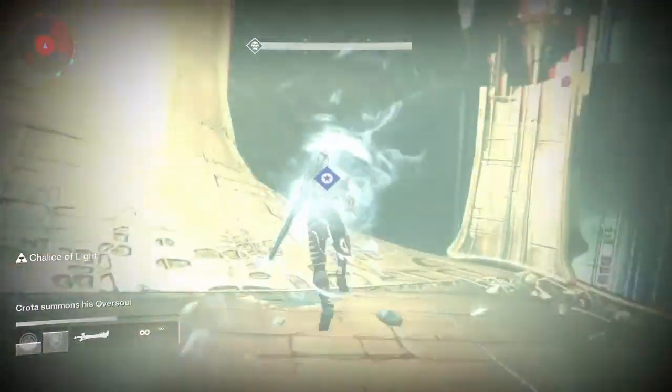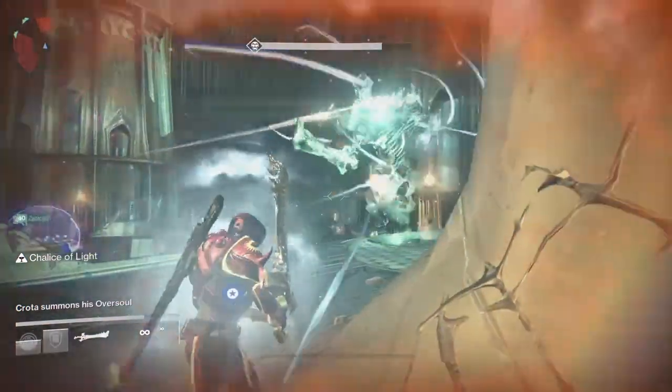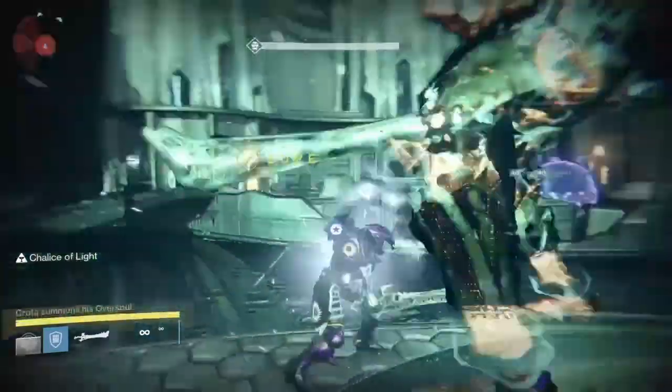One R1 and two R2 — that's the way: one fast hit, and the other is the strength hit.